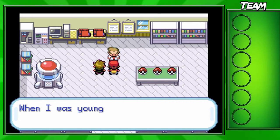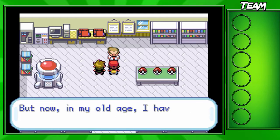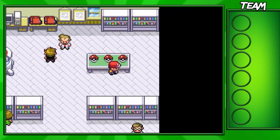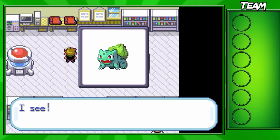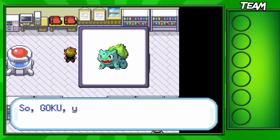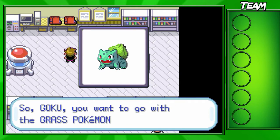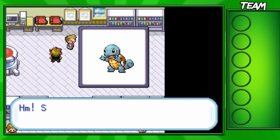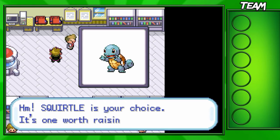Professor Oak pretty much explains that there are three Pokeballs over there and we're able to choose our starter. So we're going to do just that after our rival is done complaining. The three starters are: first there's Bulbasaur, which is a pretty good Pokemon — it's not used as much as the other two. No one usually likes choosing grass types, but I personally like some of them, mostly just Bulbasaur out of all the grass types in the whole series.